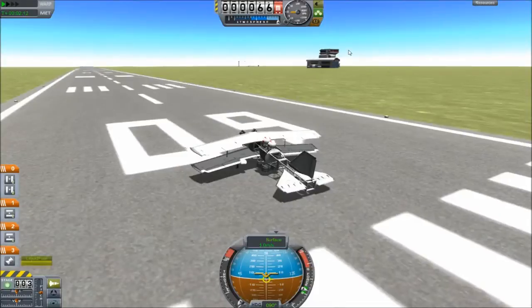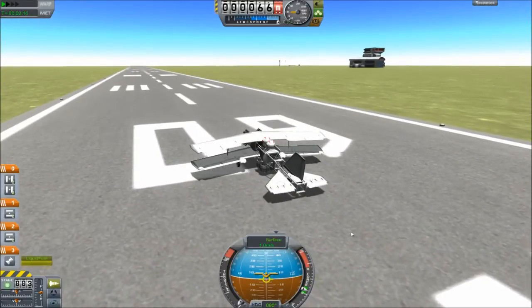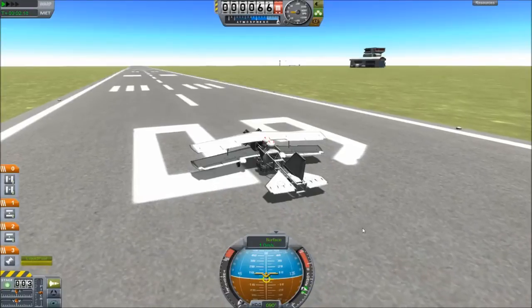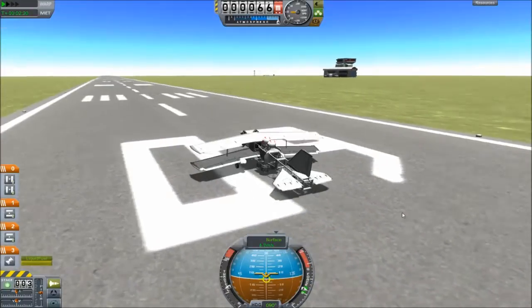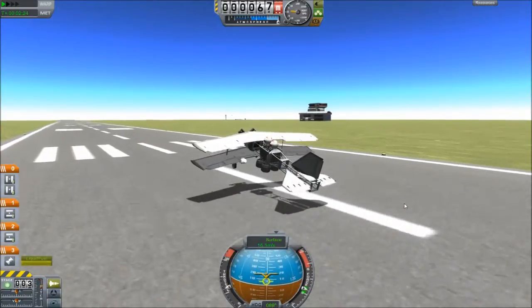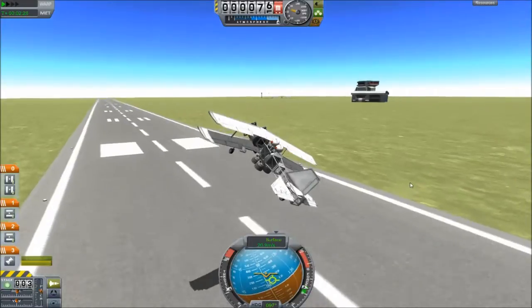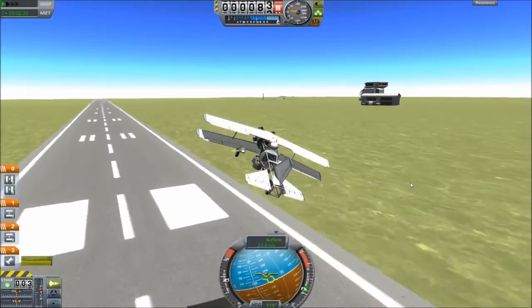What I'm going to do is I've got some bombs on board and I'm going to bomb the control tower over there. So watch my speed — it'll take off at a ridiculously low speed. They're at about 12 meters per second. I'm going to speed up a little bit.